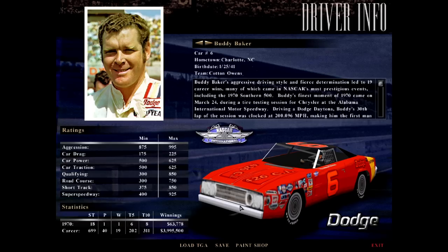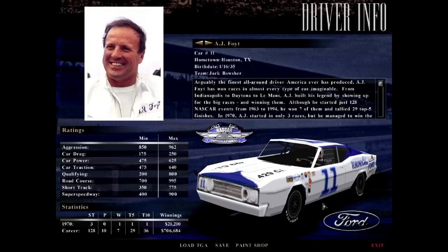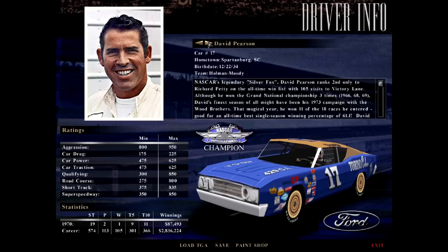Here's the Dodge Daytona car with the high wing in the back — what everybody thinks of when you think of older NASCAR from the early 70s, though it really only raced for a season or two. They also included the short track bodies, since at many circuits drivers raced older versions of the cars without the wings, especially somewhere like North Wilkesboro where you'd end up getting it knocked off. So they included both versions, and depending on the track you race on, it automatically switches. A.J. Foyt didn't race many races in 1970, but he actually won at Riverside, so he's included as well.